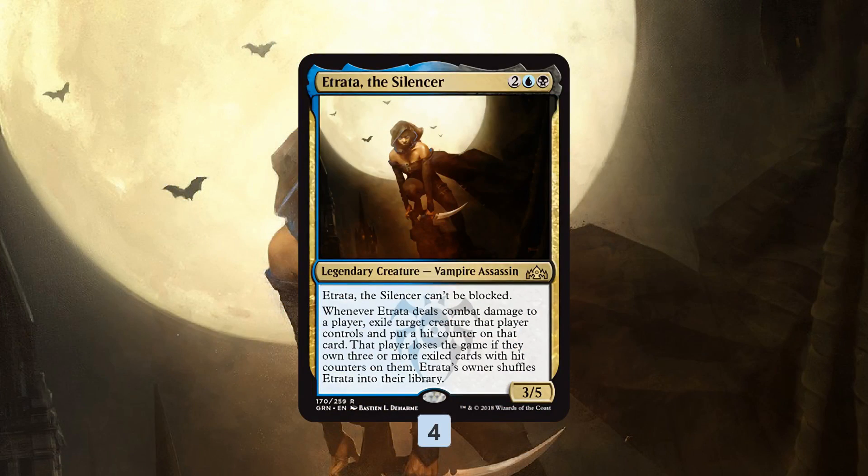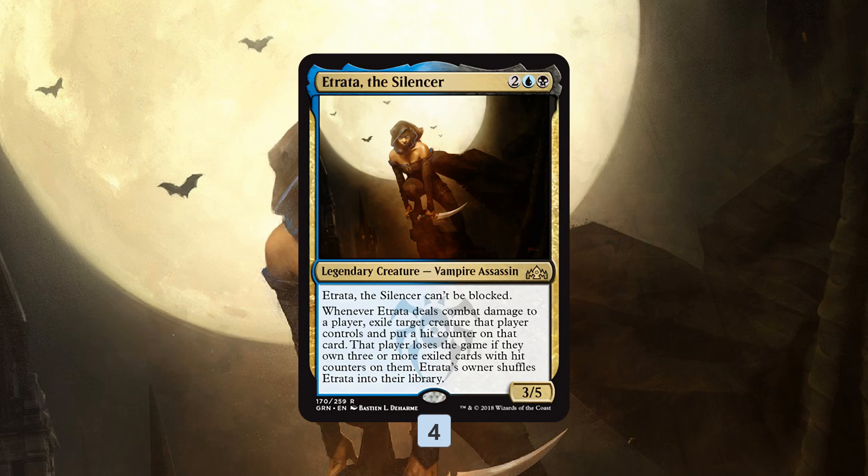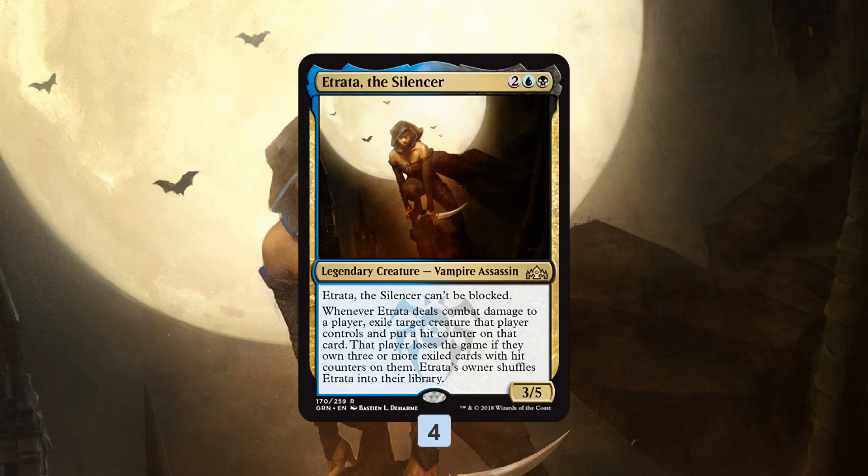Let's talk Esper Etrata, starting with our namesake card: Etrata the Silencer. Etrata is a very weird creature - a 3/5, which is fine, it can't be blocked, which is nice. When it deals damage to an opponent, things get a little crazy: you exile a creature your opponent controls, and if your opponent has three or more creatures exiled with hit counters on them, they lose the game. After all this, we shuffle Etrata back into our library.